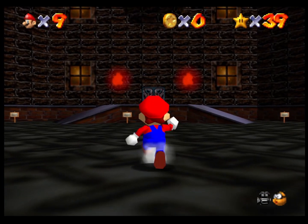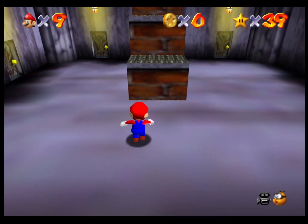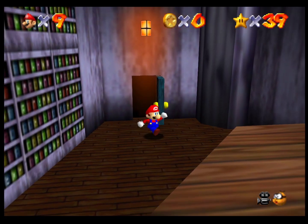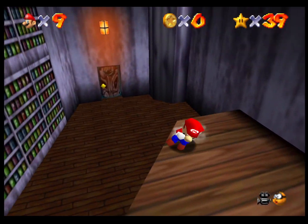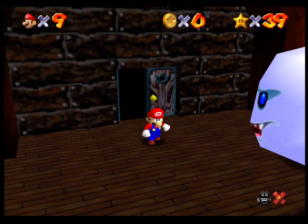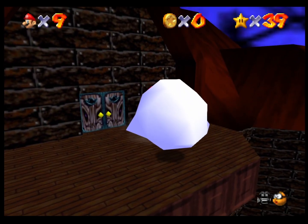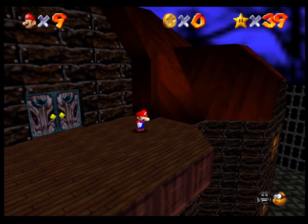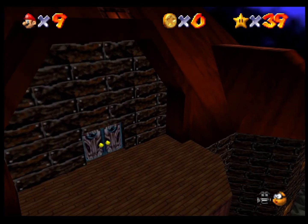Big Boo's Balcony. We saw him for a brief instant — he's right above here. There's a star where you have to use the Vanish Cap. You have to beat him three times, and the star spawns up on the roof. That's the real challenge — reaching the roof. The angle is so bad. But I did it... but I didn't.